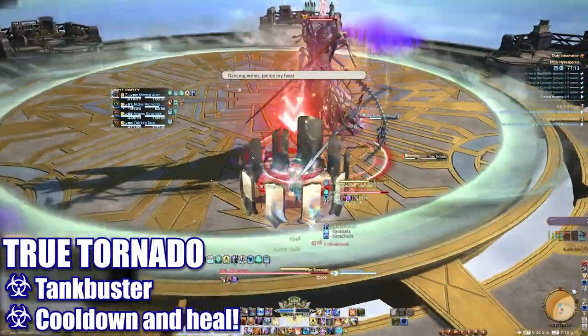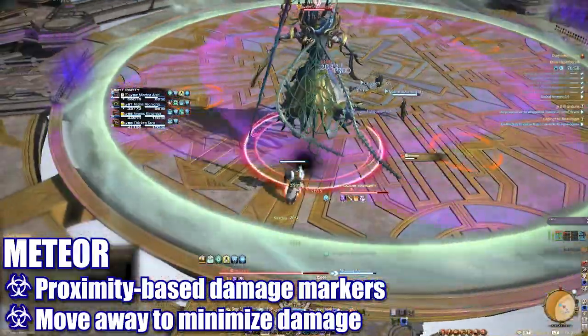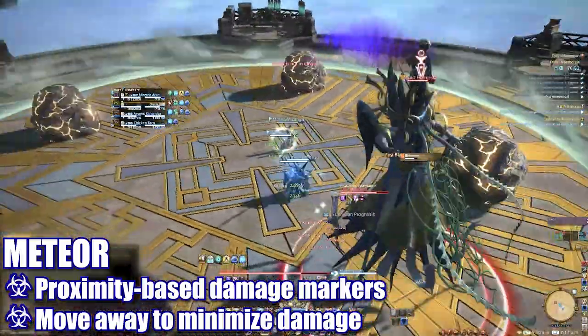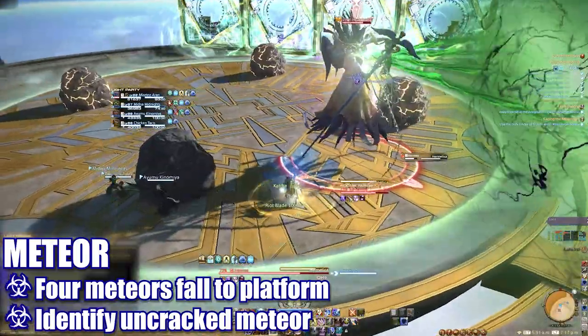True Tornado will hit the tank for high damage — cooldown and heal as necessary. Meteor will target the platform with multiple proximity-based damage markers. Dodge in between two markers at the edge or in the direct center to avoid excess damage. Meteors will then appear on the platform: three cracked and one whole.